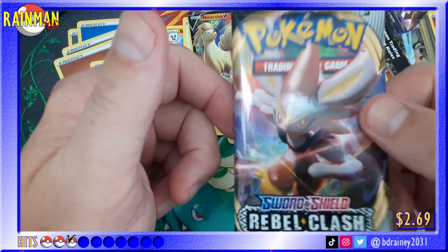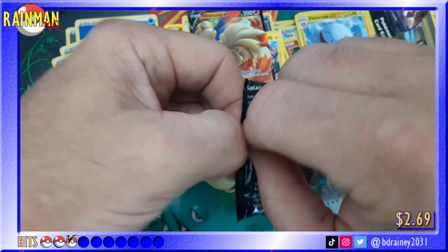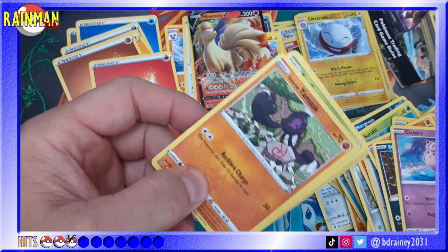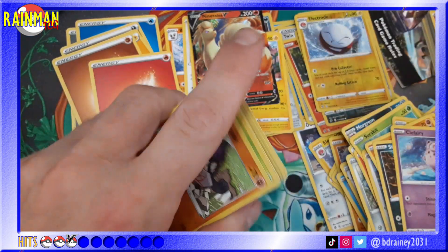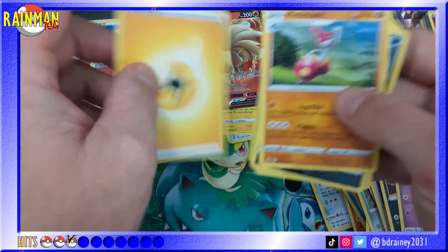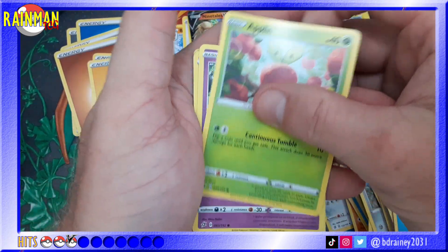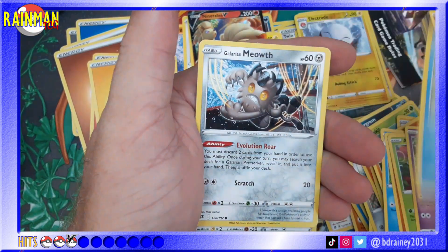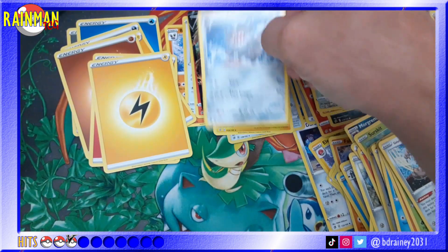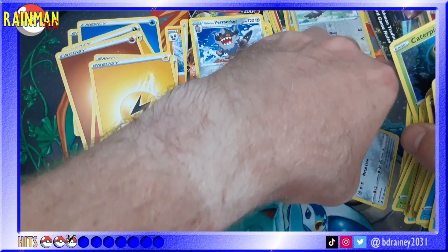Last pack for this ETB — Cinderace again. Can he bring us a fourth hit for this box? I seriously doubt I'm going to get a fourth one, but never know — I opened one the other day and it had five. Four to the front — electric energy. With Medicham, Morgrem, Polteageist, Galarian Yamask, Applin, Katana, Cramorant, Galarian Meowth, Tranquill Reverse Holo, and a Galarian Perrserker. Awesome. Let me clean this up.